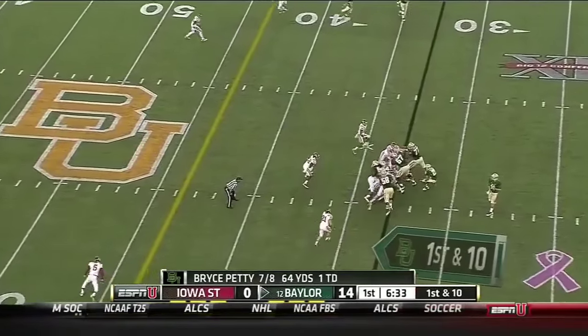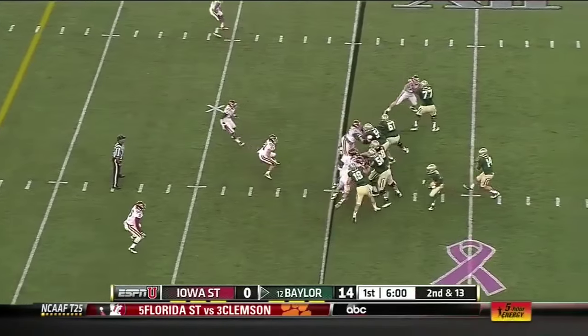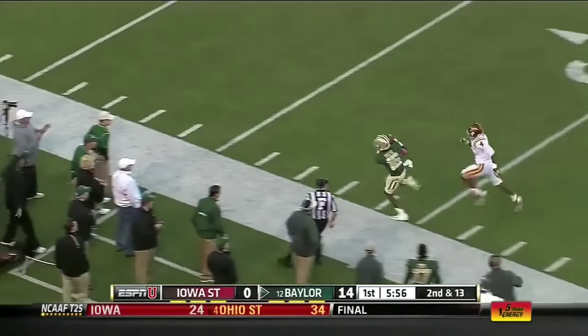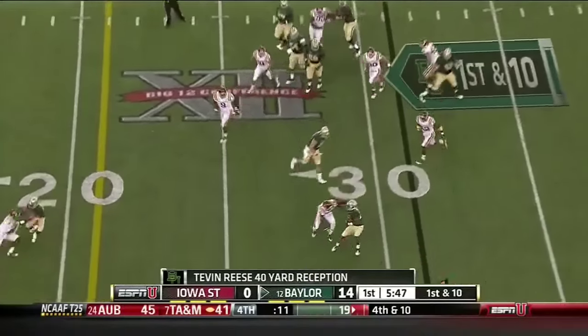Second down and about a yard. Seastrunk. Petty with all kinds of time — Tevin Reese streaking up the sideline. They sneak another player in the box and hit you for a big pass. Now here comes Seastrunk.